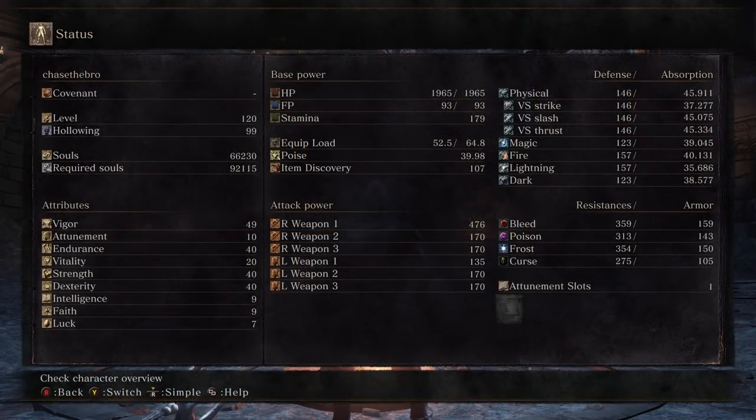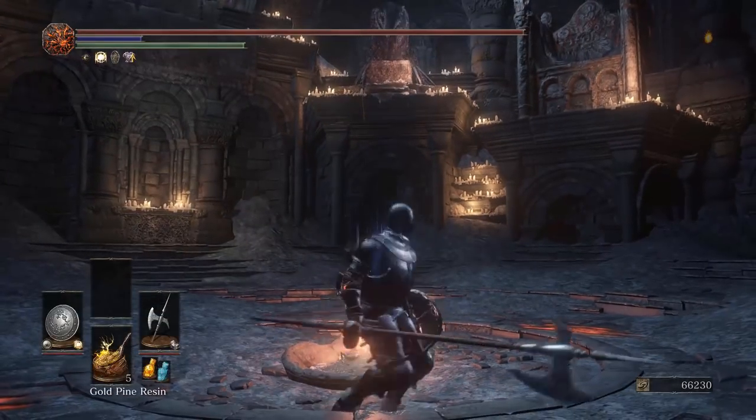We are running a quality build because that is what the Halberd performs best with. You could actually up your strength to 66 to give it the highest AR possible, but I wasn't down to waste those stat points, so I just poured them all into health. Seeing as I'm going to be fat rolling, I'm going to want some decent health pool.